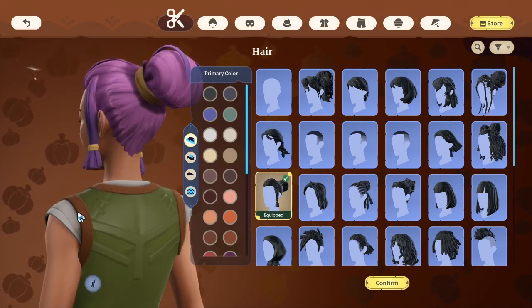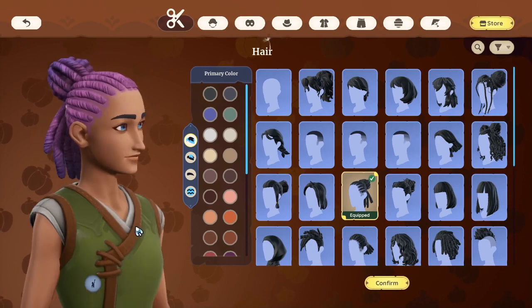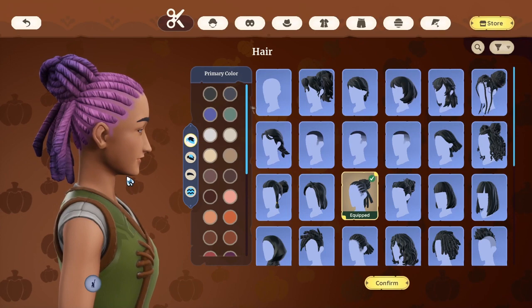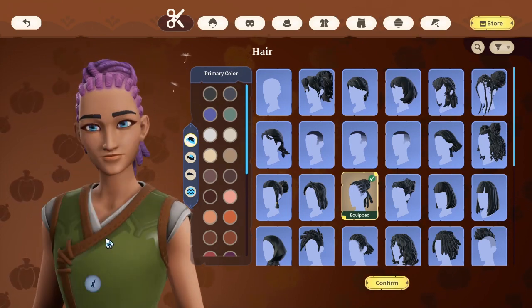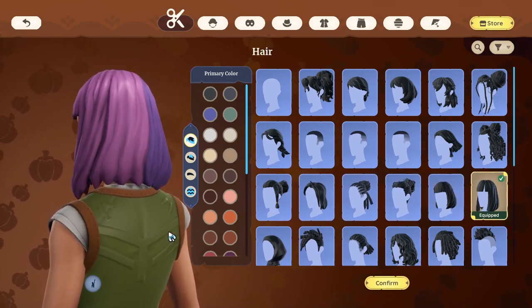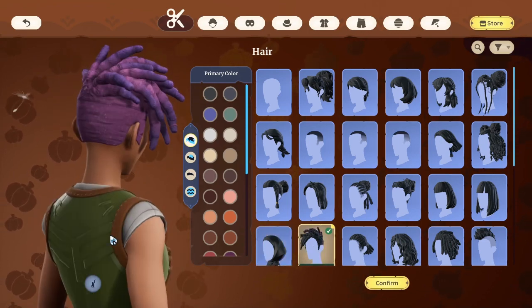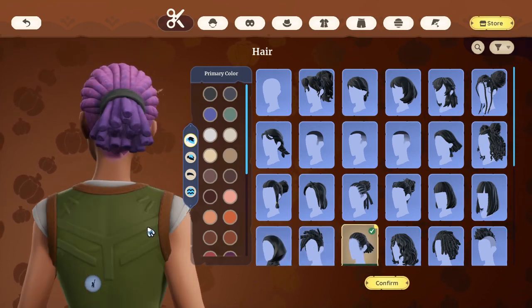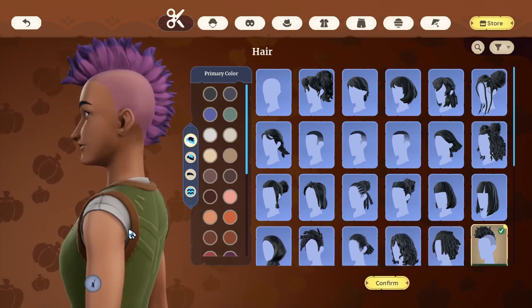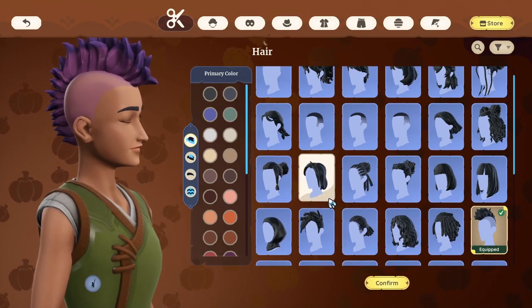I want to give her a more wild appearance. This one isn't bad — it's somewhat similar to what I used to have, maybe she just tied it differently. I don't want a complete and drastic change, so I'll try to stick close to what we used to have. If she ever rebels, this is the hairstyle she'd go for.